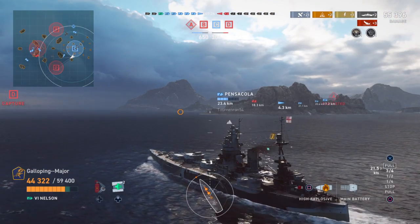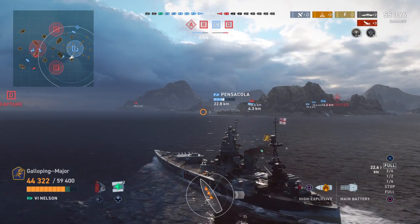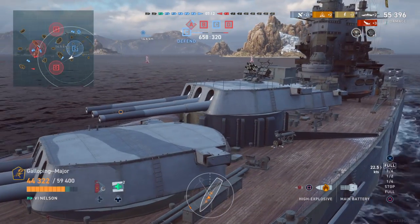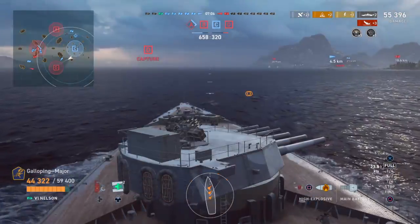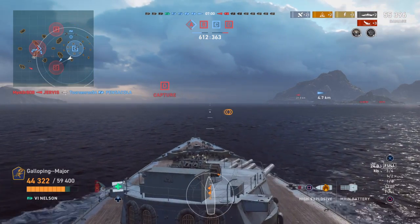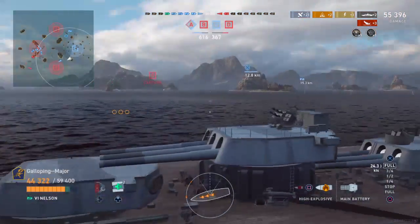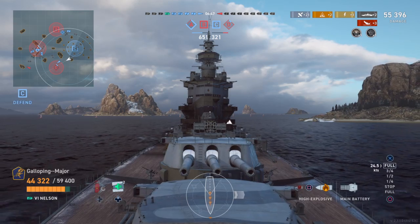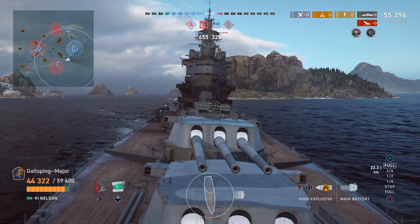Nelson doesn't come with a spotter aircraft — she was temporarily fitted with one once, basically as a test. You can see the crane on the right side is folded down. This is a beautiful view actually. I can't lock the guns but if I bring them forward you can see the pom-pom on the top of B turret. This is one of the few ships where you can do this simply because there is no rear turret, so you can enjoy the ship in all its glory.